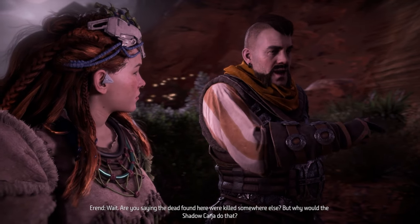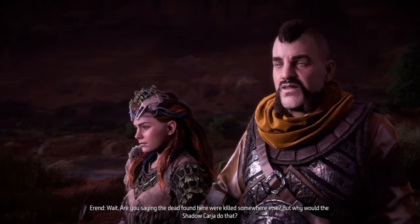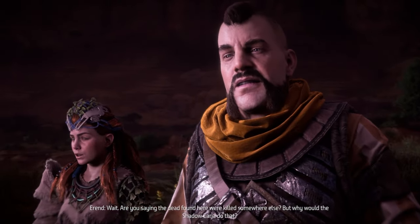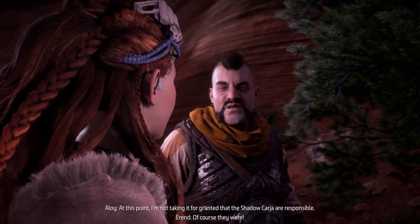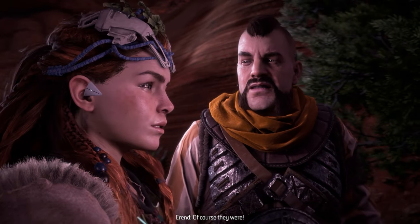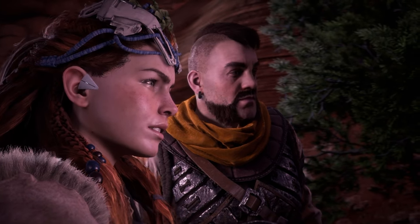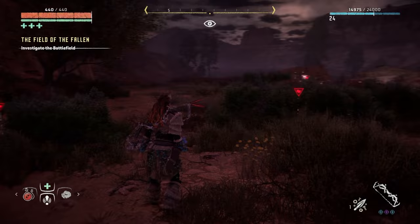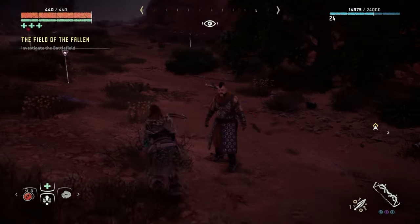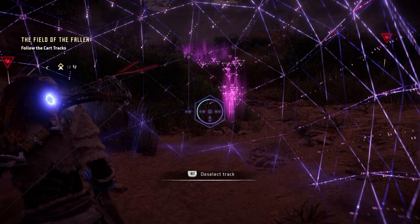Errand asks: are you saying the dead found here were killed somewhere else? But why would the Shadow Carja do that? Aloy says at this point she's not taking it for granted that the Shadow Carja are responsible. Errand insists of course they were. Aloy says let's follow these tracks and find out. Follow the cart tracks — highlight track.